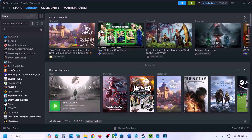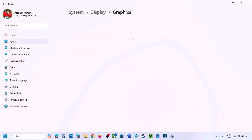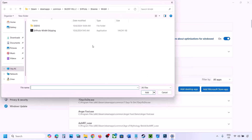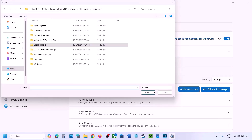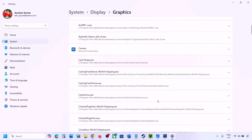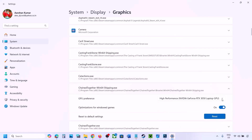The next step is to run the game on the dedicated graphics card. Type Graphics Settings in the Windows search box, go to Graphics Settings, click Add Desktop App, navigate to the game installation folder, select the game EXE file. Once added, find the game in the list, click the dropdown arrow, select High Performance and your graphics card, then launch the game and check.